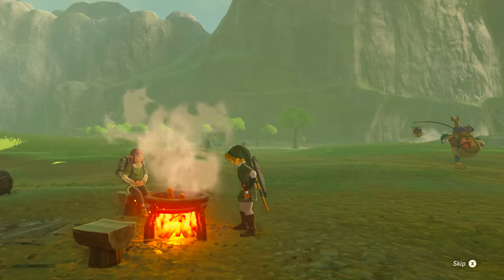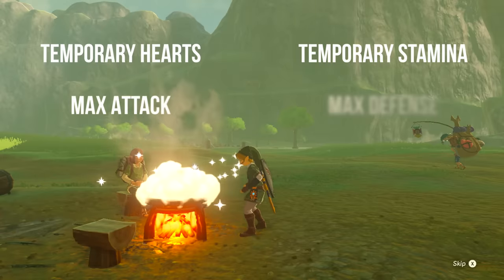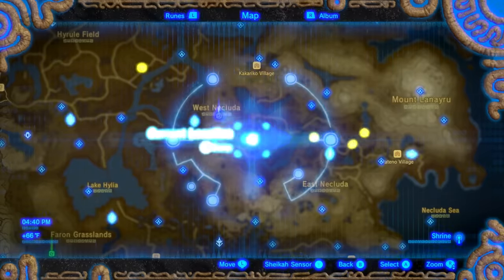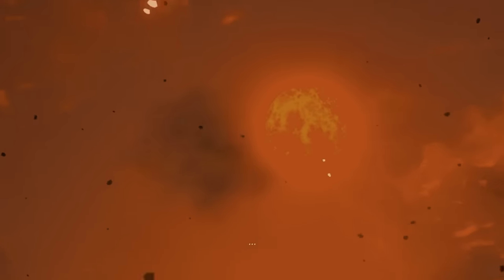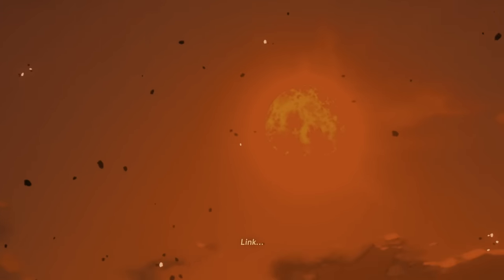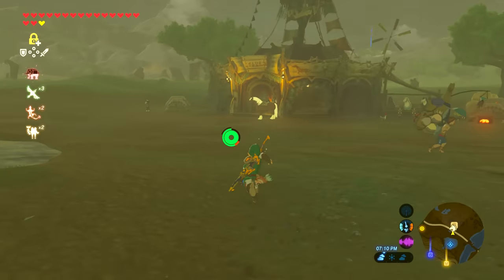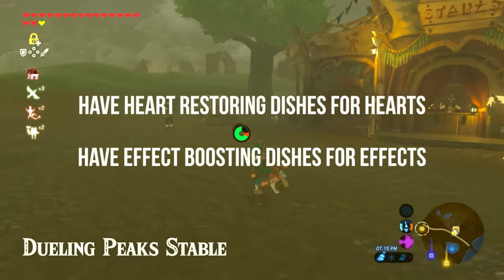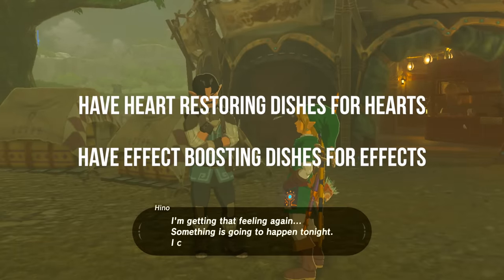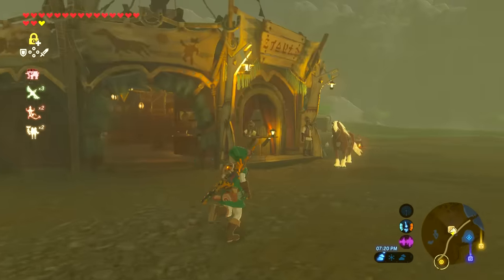Grab a cooking pot that magically fills with water and ingredients and let's go. I'm going to be going over the best recipes for max temporary hearts, max temporary stamina, max attack, defense, stamina recovery, stealthiness, and speed boost — because you have clothing for the hot and cold ones. Keep in mind cooking food with different benefits will cancel out the benefits, so only go for one at a time. Every food item can be placed into a grade, and the more food you have of a higher grade the better — but not always.